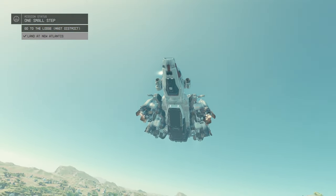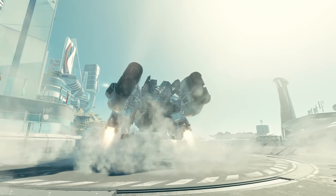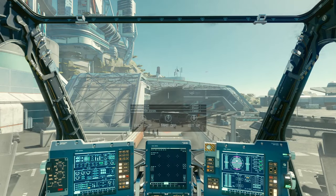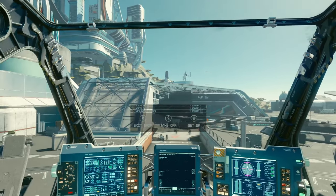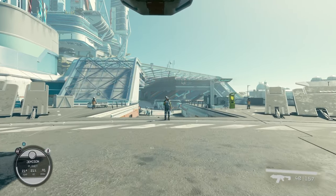New Atlantis kind of reminds me of the Tower from Destiny — very shiny. It's honestly a very clean-looking area. You can actually get up, walk around your own ship and take the long way out, or use the quick-exit button. And now here we are — New Atlantis. This is going to be your main hub.